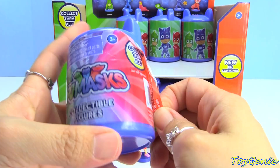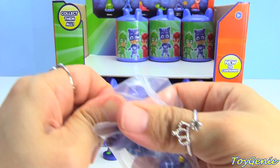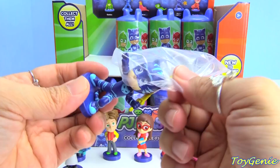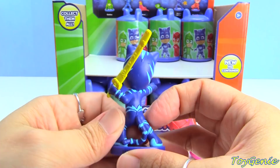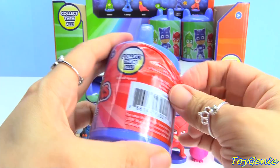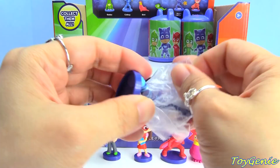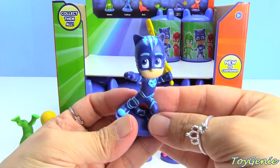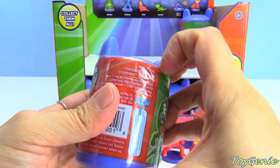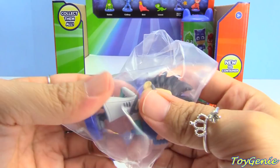And we have Catboy, and he is holding a sword — is this Master Fang's sword? I think so. And we got a duplicate. Here is another Romeo. Uh oh, does that mean we might not get the full set? We'll find out!